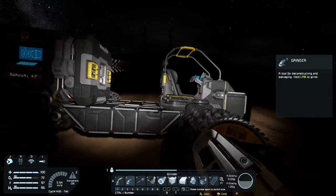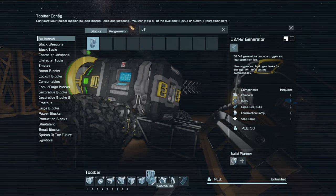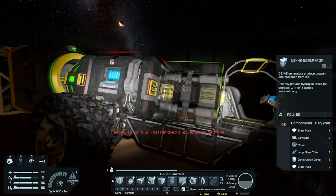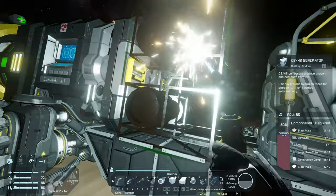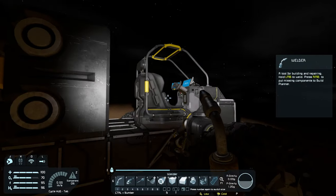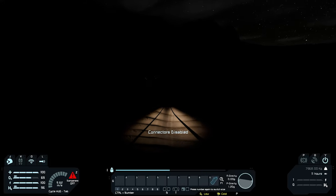This battery is completely empty as shown by the red indicator, so we can go ahead and remove it. Now we have a spot for our O2H2 generator — let's put that in. One of the blocks that looks very different on small grid versus large grid. You see how it has two connectors — we can connect those right there if we get it angled correctly. That will allow us to save a little bit of space.